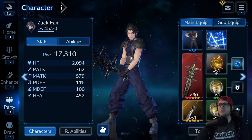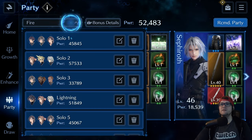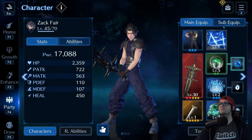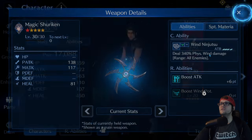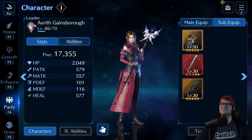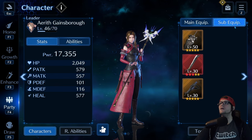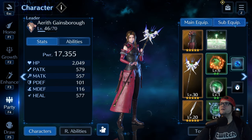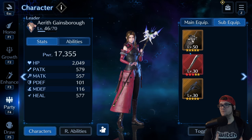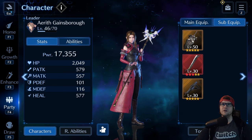Let's look at Zach — Zach is primarily a physical attacker, so I set him up with 762 physical attack. Going back to the automatically-made team, he's looking at 722 — so he's missing out on physical attack. And if we come over to Aerith, the magic user, the auto-setup loaded her up with non-magic-attack things — this is physical attack, she doesn't need that. So you really want to focus and learn how to get this stuff set up. Once you start getting more weapons and utilizing the R abilities, getting weapons to level 60, that's where they really start to shine.